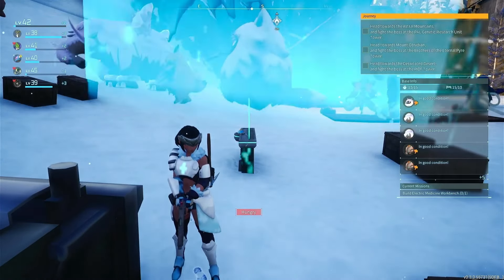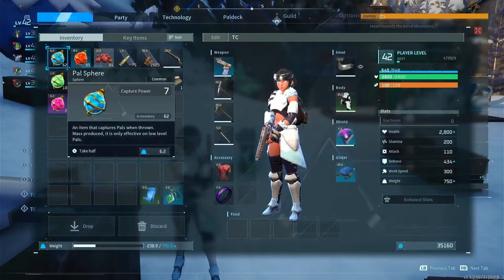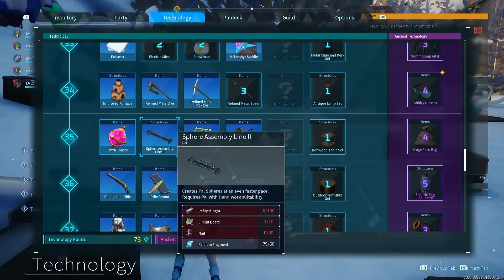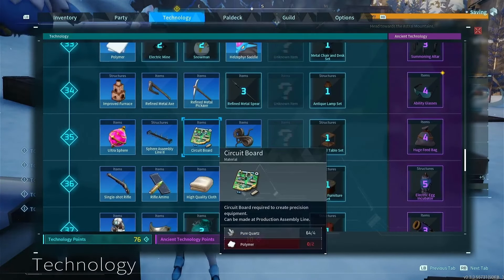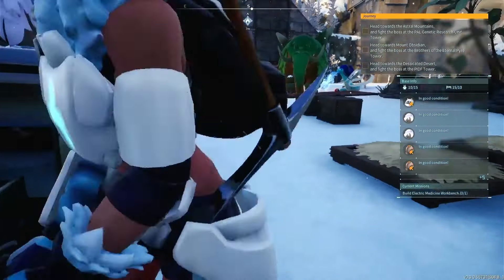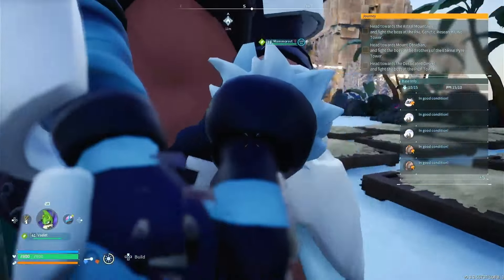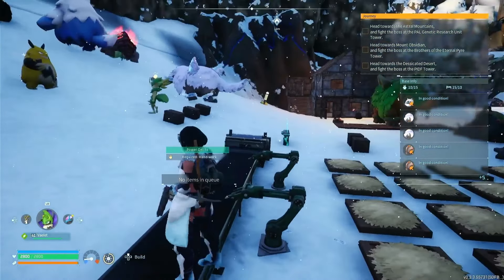Hey, how are you all doing? Something I have been struggling with ever since a long time ago with Palworld — when do you even unlock circuit boards? Level 35. I don't even know, I'm level 42. Something I've been struggling with for the past like 40 days in game is where the fuck do you find quartz?